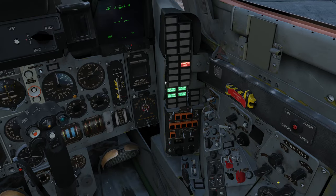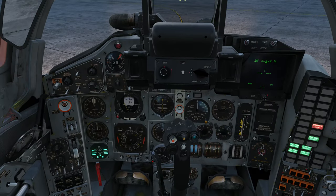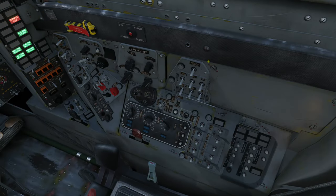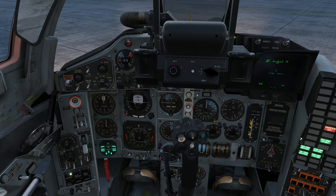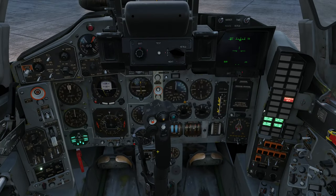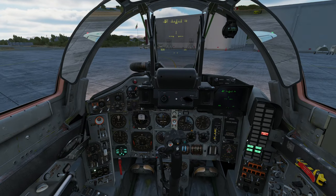One engine is started, let's start the other one. Basically, this is a moddable Flaming Cliffs — it's a mod that makes some of the Flaming Cliffs cockpits a little bit clickable. They're not fully clickable because Flaming Cliffs doesn't have all the systems that a full fidelity mod would have, but the main things you always need are all here: electrical panel, engine start, lights, weapon systems, radar — anything you want to use in a general manner in Flaming Cliffs.